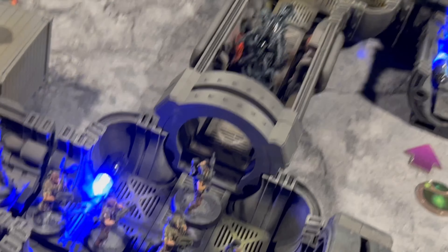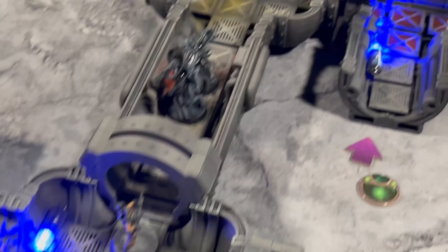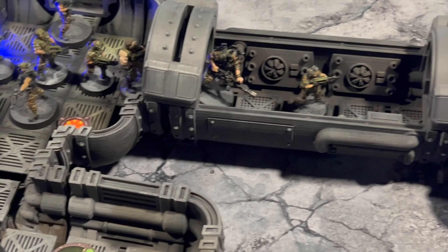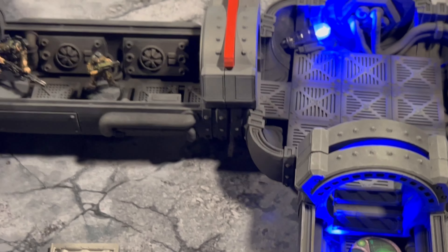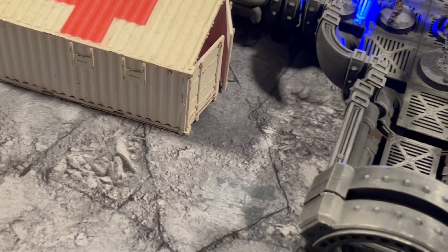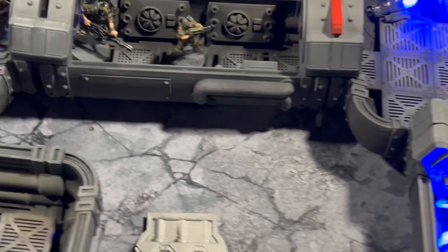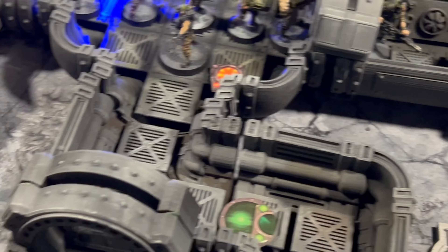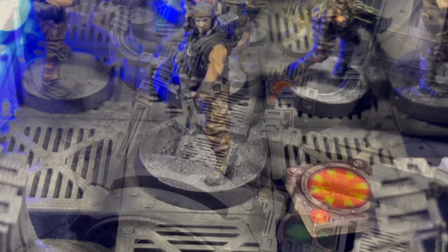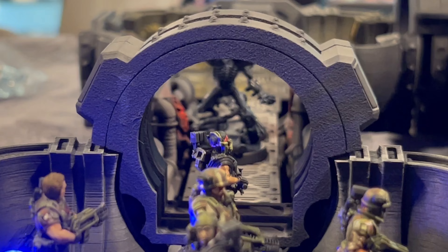Another blip moves six spaces. We reveal the blip — it's going to be two. The gorilla aliens are coming down the hallway — not happy. Aliens are moving up the hallway: aliens up here, aliens right there. Let's go to the Marine turn — they're going to get one command point. Getting a little kooky in there.